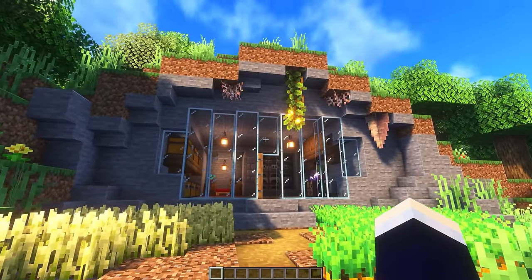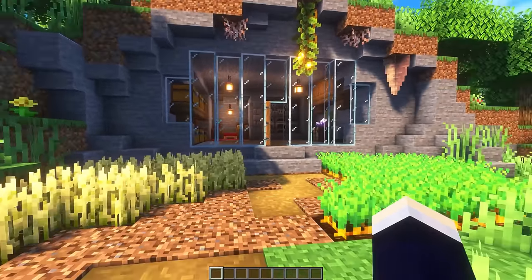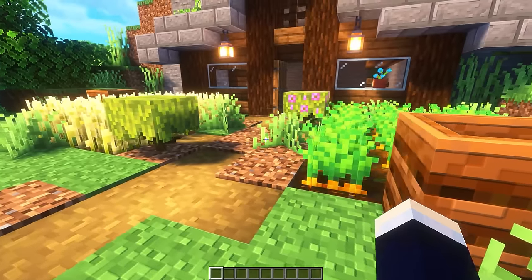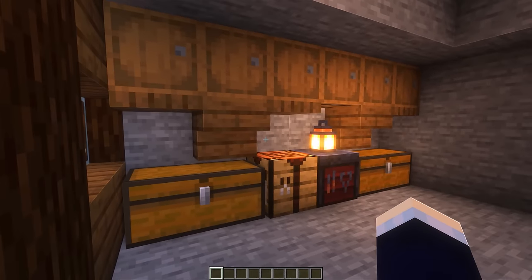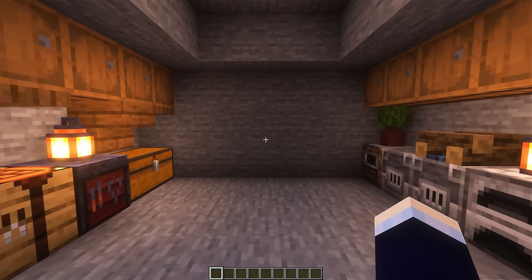Next up, we have a simple little base design embedded in the side of a cliff. We've got a fully glass entrance here with a couple of crop farms. And inside, we've just got a nice, simple little layout. This next one's in the same kind of vein as the previous one, except it's mainly just wood instead of glass. We've got the same kind of crop fields outside and another simple base layout inside. This one's a little bit unfinished - just don't worry about it.